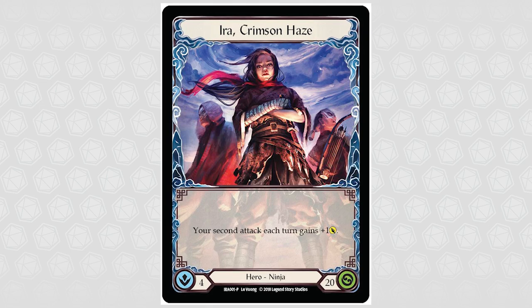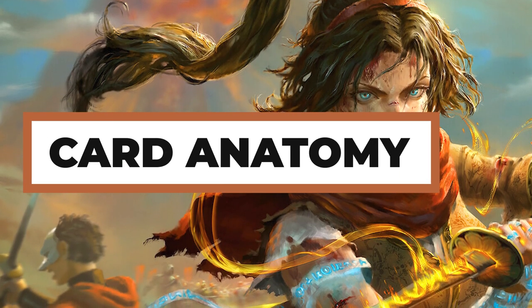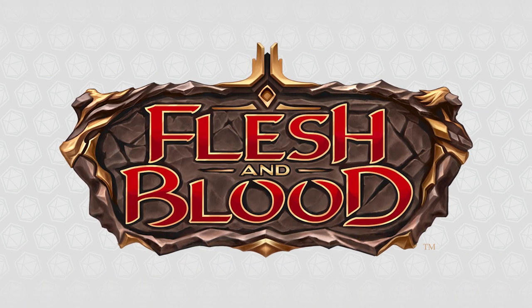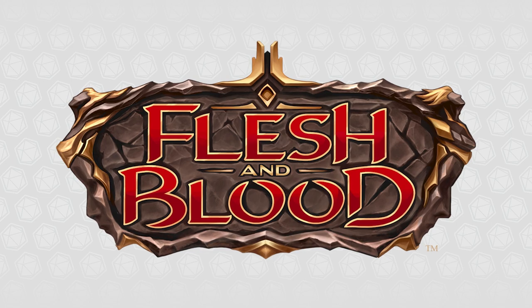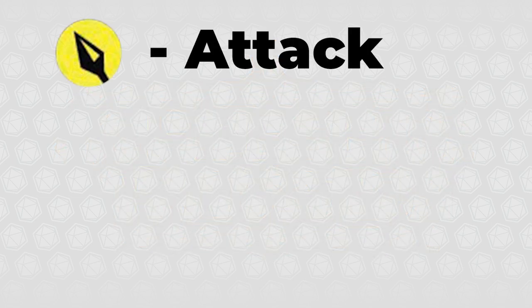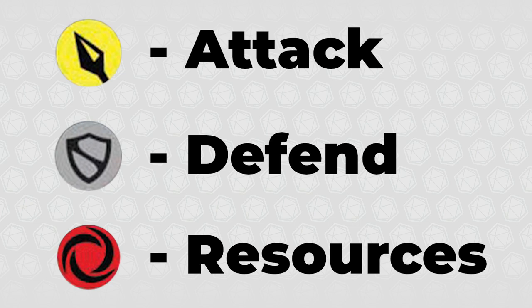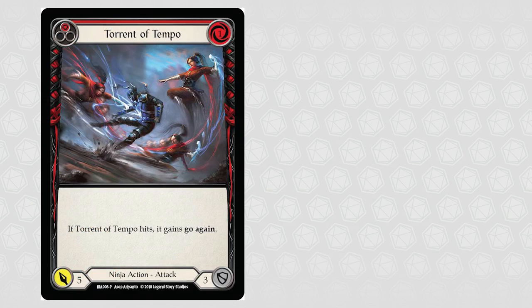Let's break down the anatomy of the rest of the cards in Flesh and Blood. Cards are useful in that they can be used for multiple purposes within the game. Any individual card can typically be used to attack, defend, or can be pitched to gain resources to pay the cost of other cards. Let's take a look at the card Torrent of Tempo as an example.